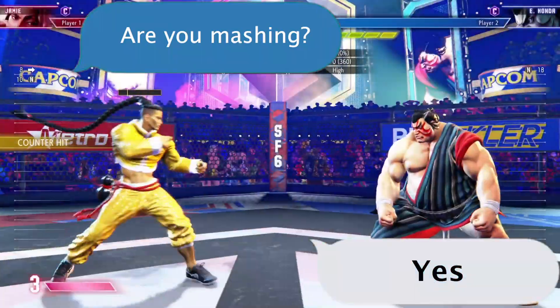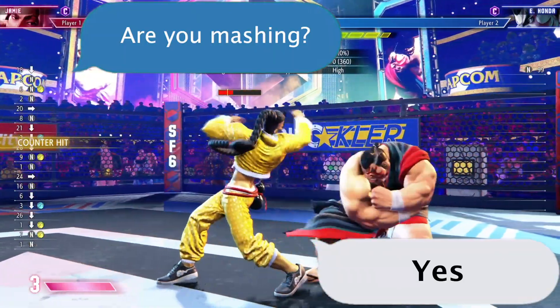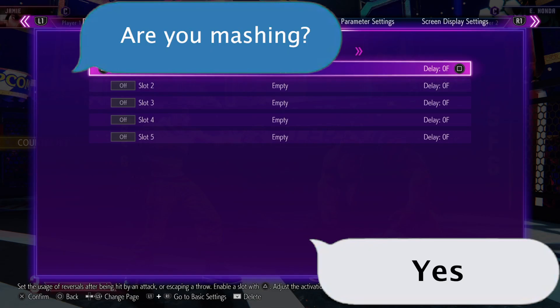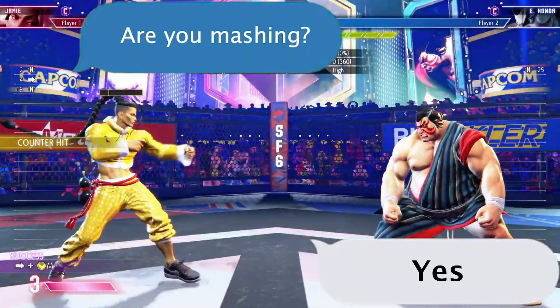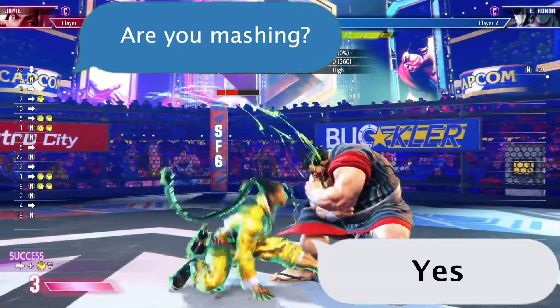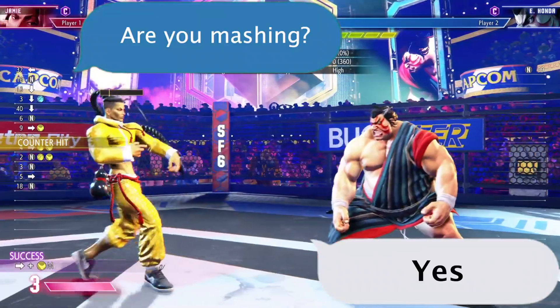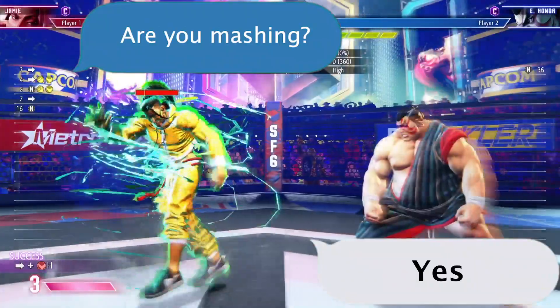If your opponent blocks one of these moves and you follow it up with a crouching light punch, it will interrupt your opponent if they're pressing a button. Another way of thinking about this is that anytime one of these moves land and you follow it with a crouching light punch, you're checking to see if that person is button mashing. Here in this example, Honda is set to do his fastest normal — his crouching light punch — and it consistently gets beat out by our crouching light punch.